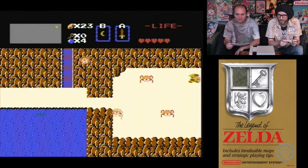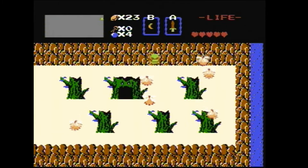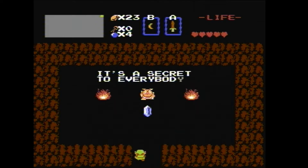Because there's a question mark on the map you just bomb everywhere trying to find something. This is the easternmost secret — that dude told us to go to the easternmost point of the map. 100 rupees — that's useful!